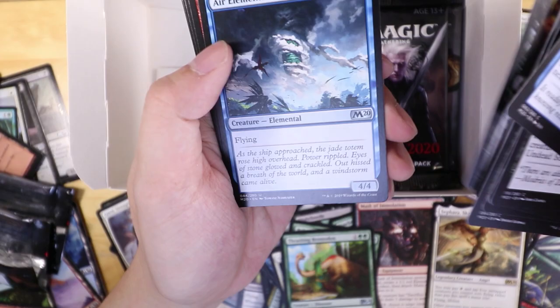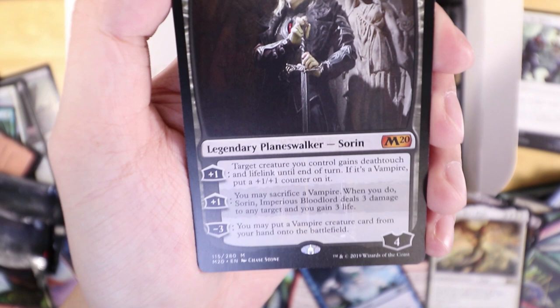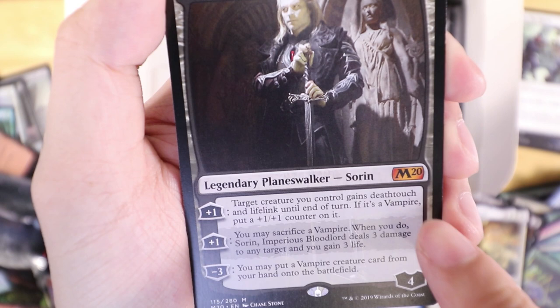More Air Elementals and Cage Spirit — oh, another one! All right, this is the Sorin sword I was talking about. Target creature you control gains death touch and lifelink, and at end of turn if it's a vampire put a one-one counter on it — scales pretty nicely, only costs three mana. You may sacrifice a vampire when you do: Sorin, Imperious Blood deals three damage to any target and you gain three life. And you may put a vampire from your hand onto the battlefield — which is really nice.